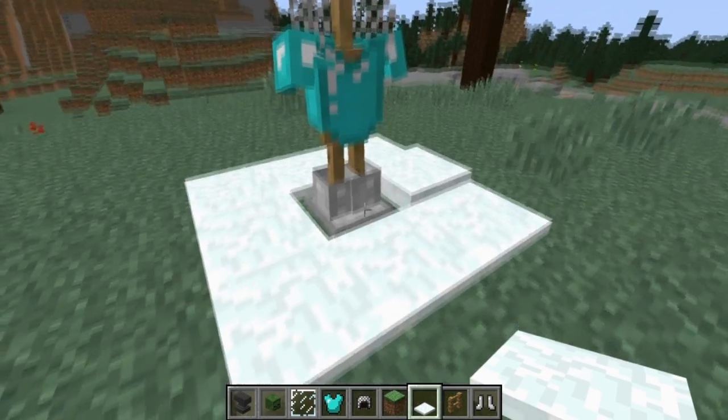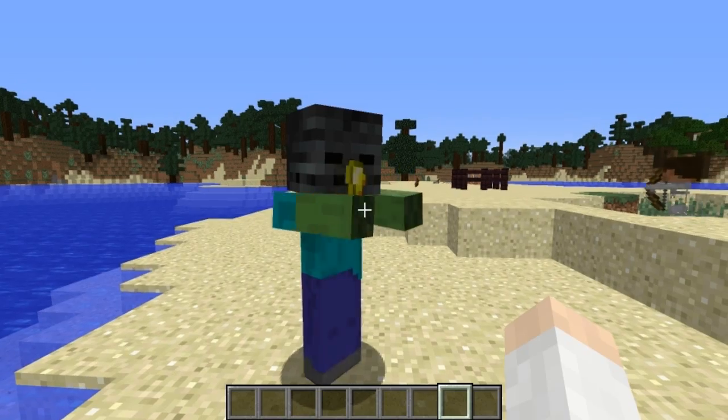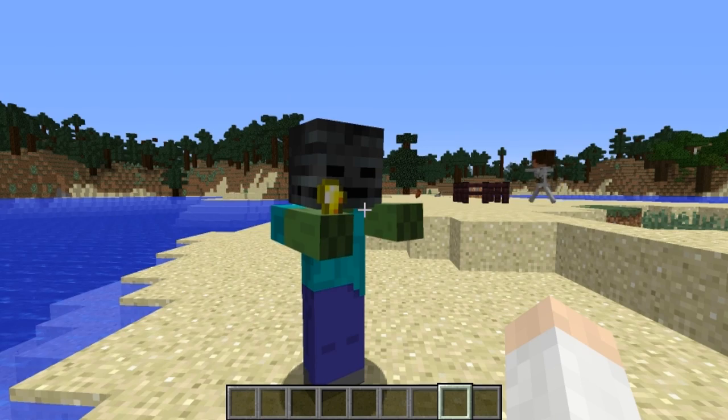The base of an armor stand can be hidden by snow. Also, mobs that wear mob heads do not burn during the day.